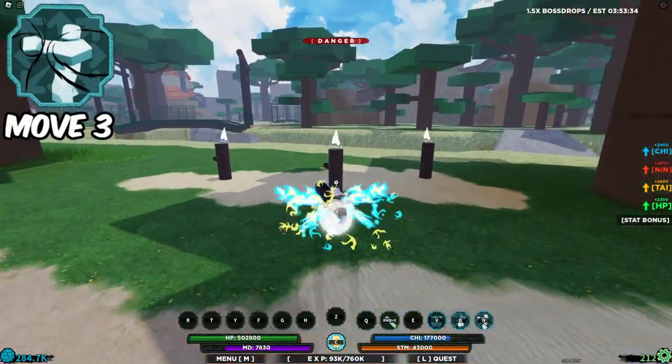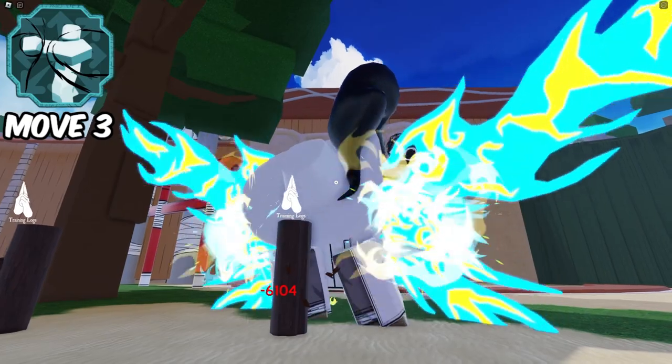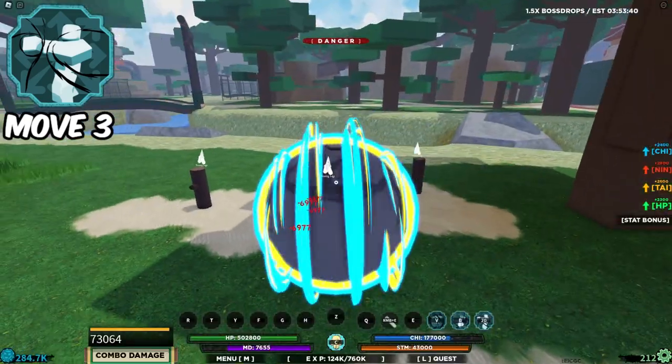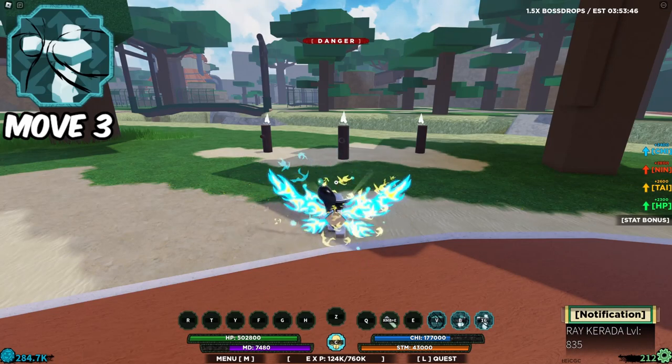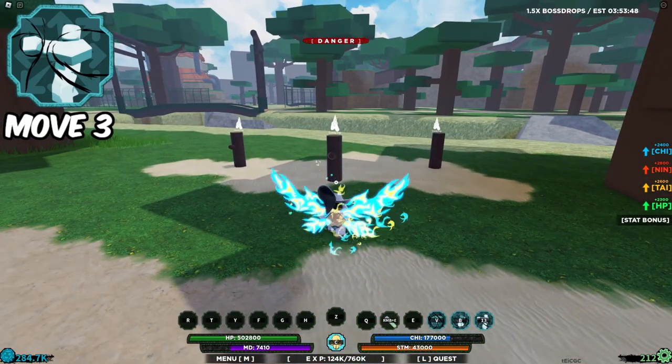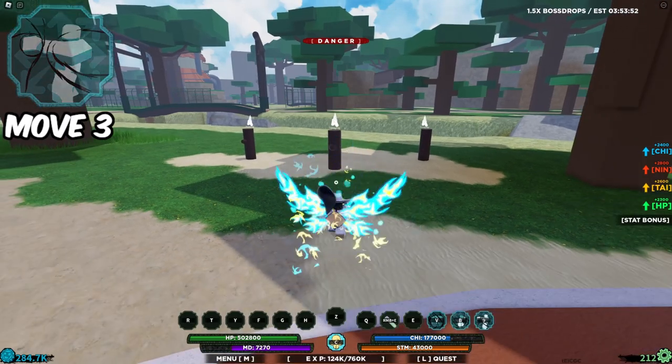Now it is time for the final move, as you can see. You basically become a giant, and then you turn into a ball. Yeah, it's a pretty cool move — I really like it. You basically just become huge and then start attacking, punching the hell out of them. And then you just become the ball from the first move, which is really nice.